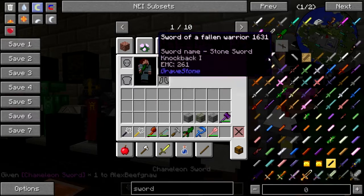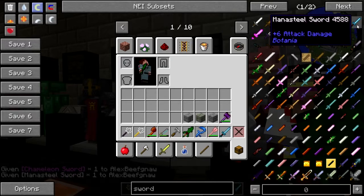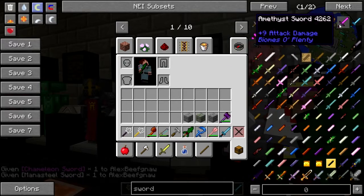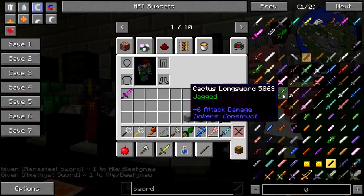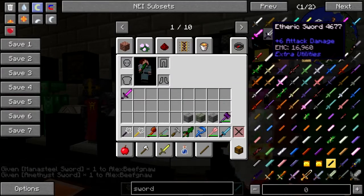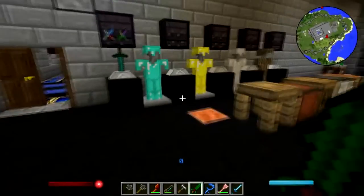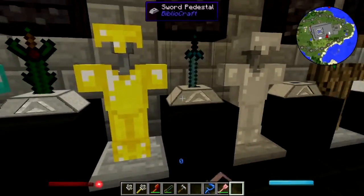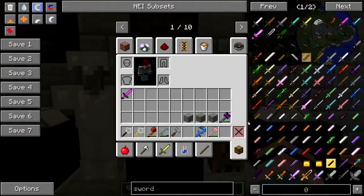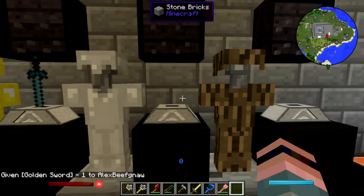The chameleon sword looks cool. Mana steel sword looks cool. Amethyst sword looks cool. Dark matter sword — let's leave that alone, that's unstable stuff. Put you in there, put you in there. Go ahead and get a gold sword because why not.